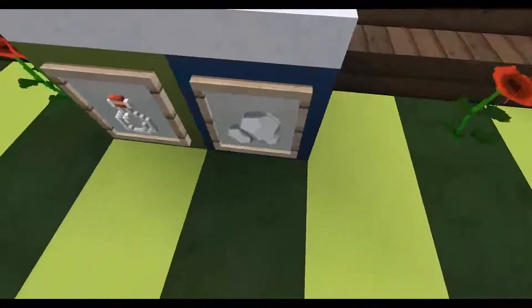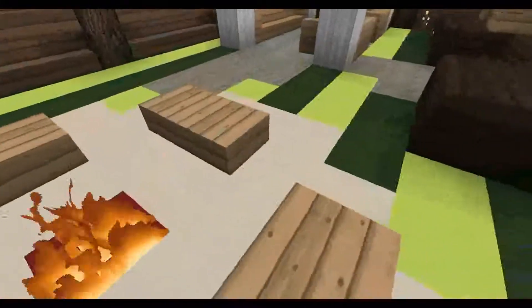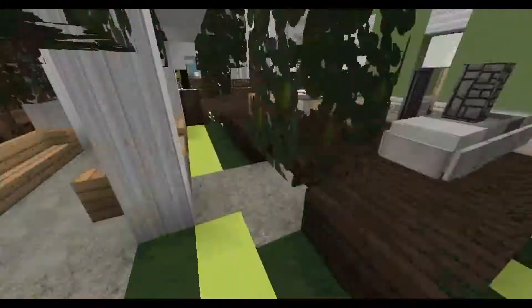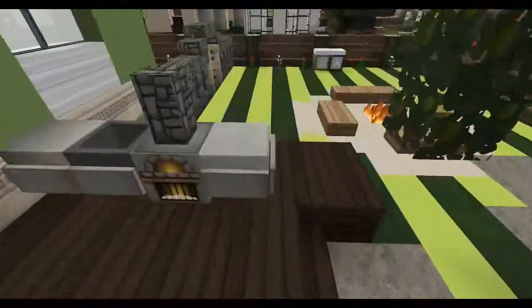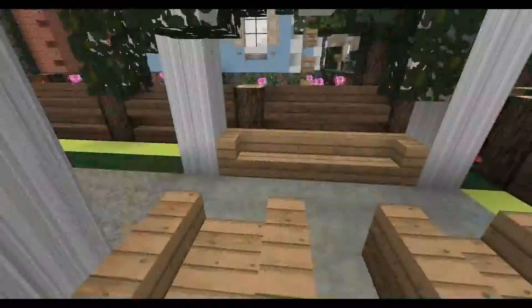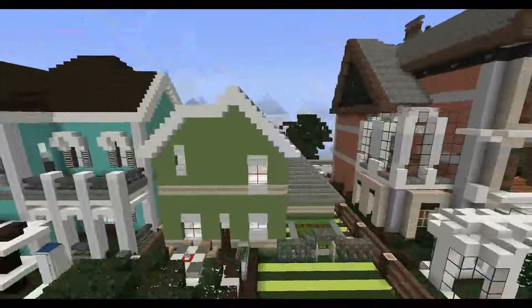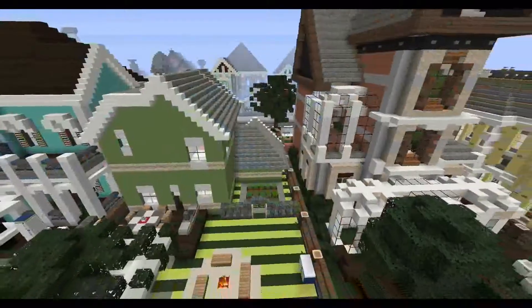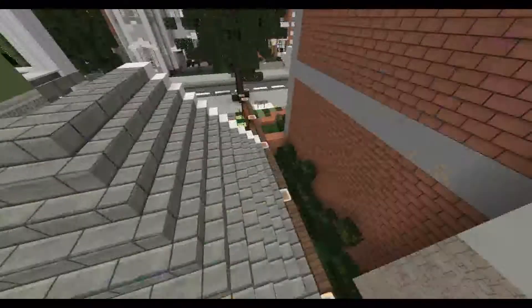That looks like glass — that's cool. Glass and paper. A little campfire — c-a-m-p-f-i-r-e song. The outside dining table, that's cool. A little barbecue and a little seating area — very cool. The back of the house — not as good as the front, but still fine. The backs of real-life houses aren't ever really that good. That's cool, I like that.